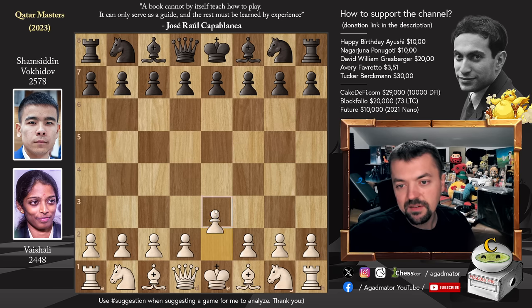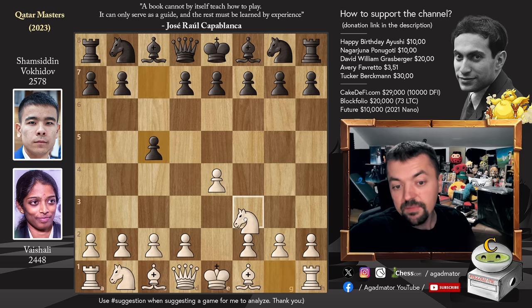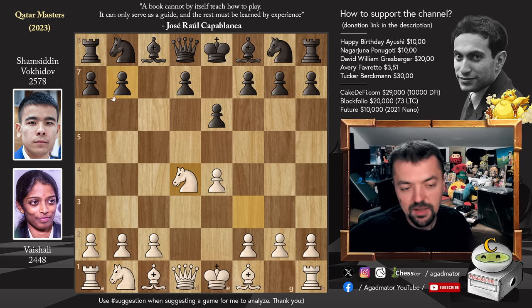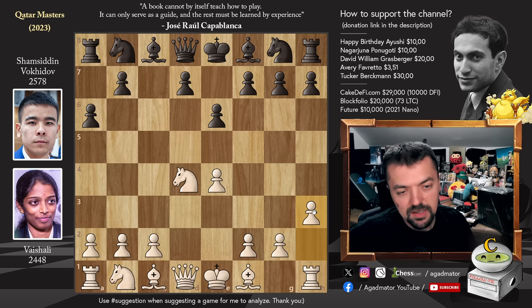Here she has the white pieces and we have a very cool line of the Khan Sicilian. E4, Pawn to C5, Knight to F3, Pawn to E6 and D4, captures, captures, and now instead of Knight to F6 and then A6 like you see in the Najdorf, here we have Pawn to A6 right away. This is the Khan variation — not nearly as many games as the Najdorf. After she played Pawn to H3, there are maybe three games in the database with this exact setup.